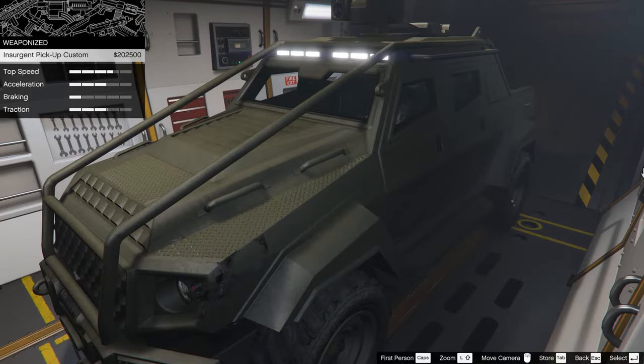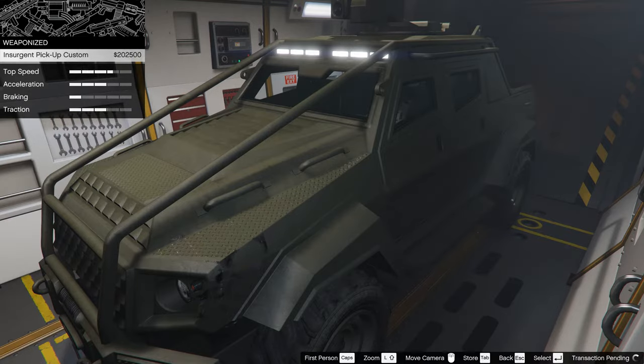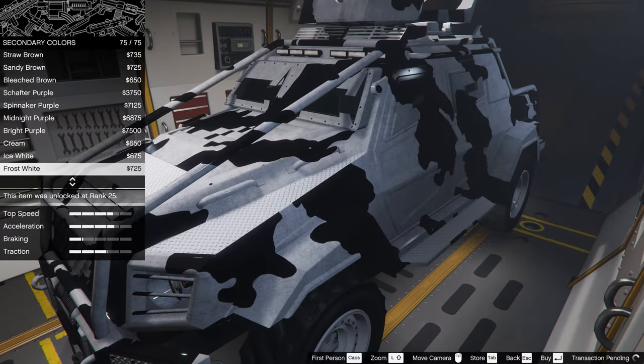After this, you will be able to purchase the main modification, which will allow you to save the Insurgent Pickup in the garage and add the ability to modify this vehicle. In this workshop you can also buy other modifications for the Insurgent Pickup.